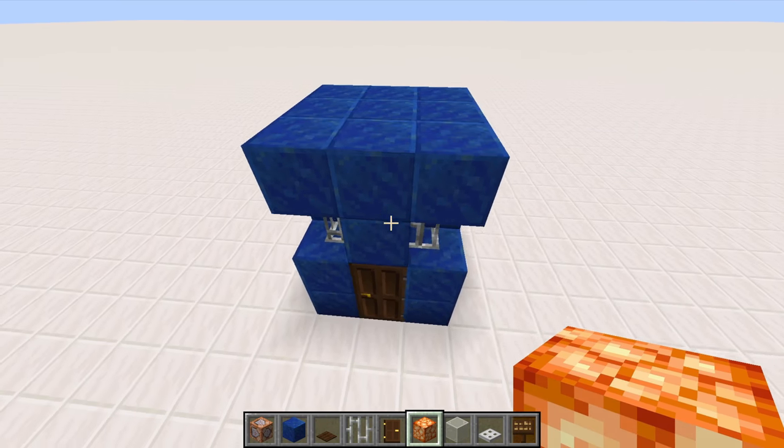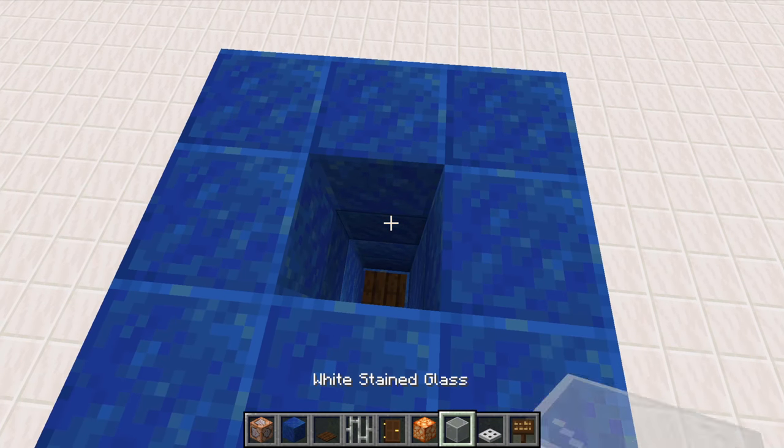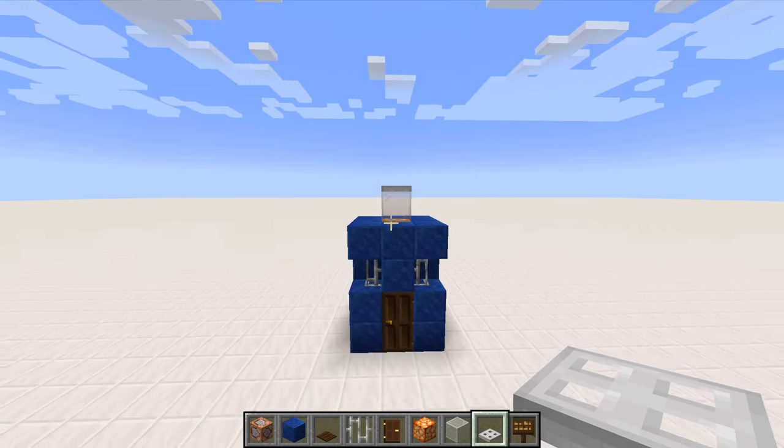Next up, we're going to be constructing the light. So you need to dig 2 blocks down like that in here. Place some white stained glass there, a shroom light on top like that, and another white stained glass with an iron trapdoor on top like that.